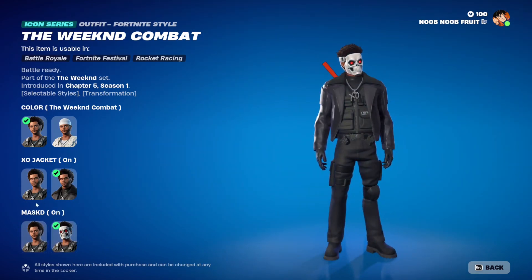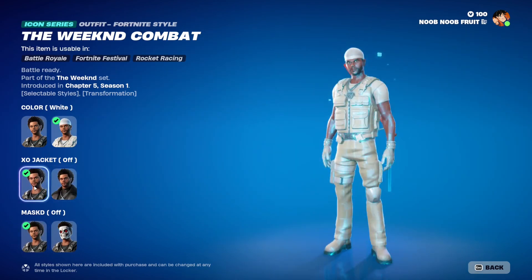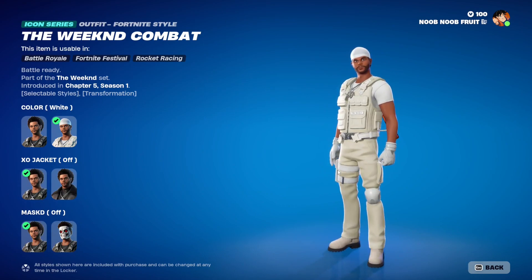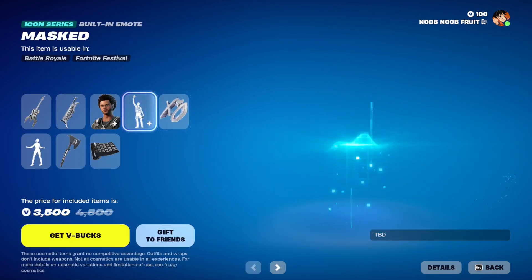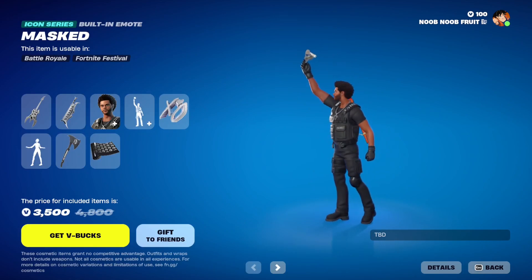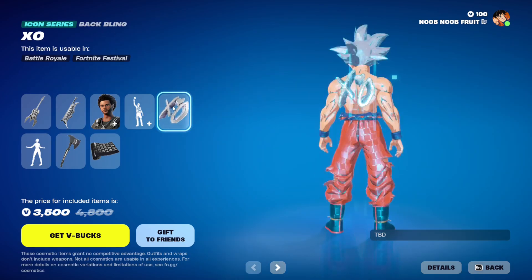This is the white version - we've got the mask, you can remove it, then the jacket, and you can remove that too. That's all the styles for the Weekend Combat skin. Next we have the Masked emote, which you can use to take off the mask and reveal yourself - you'll hear people cheering.